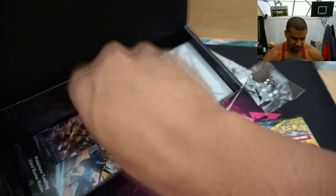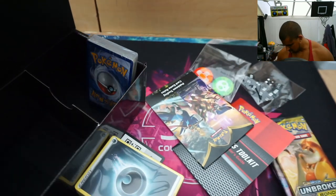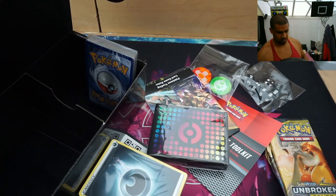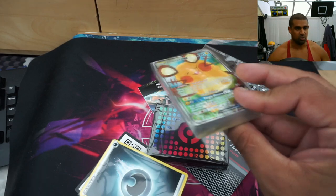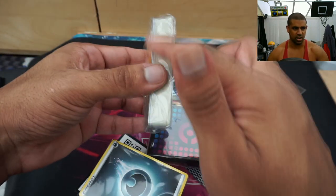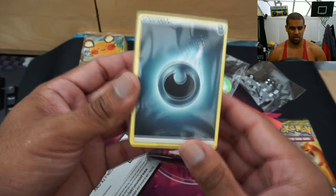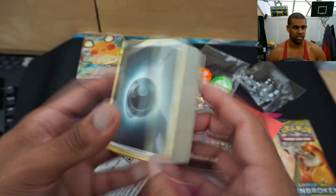Let's just take everything out so we can have a look. So I've got some books we'll look at in more detail. The first thing you're gonna see is we've got the alternate art Deinos, and these are all the trainer cards - we'll crack that open last. Obviously we've got a whole host of energy. The box says 200 - that's gonna be good for your bulk.